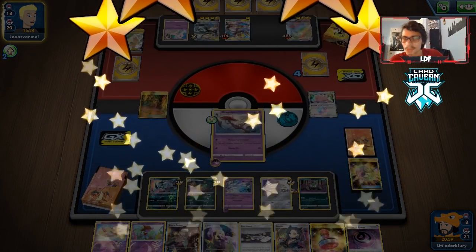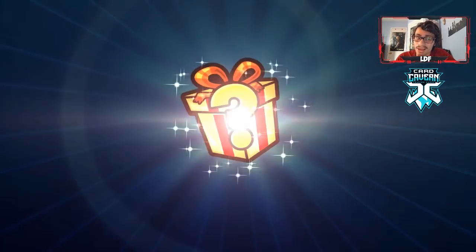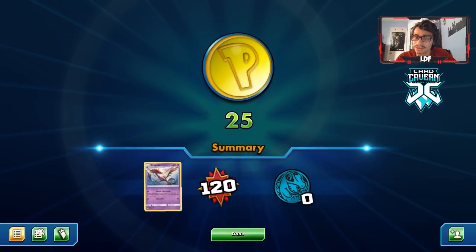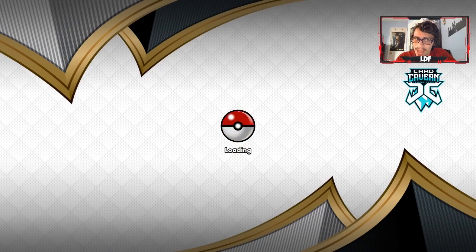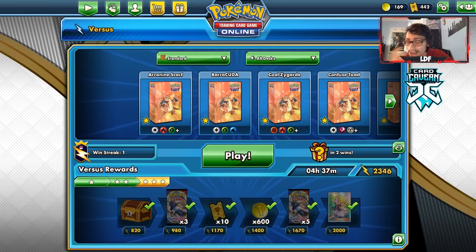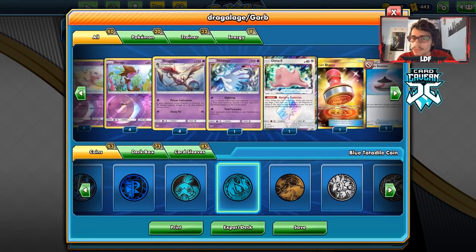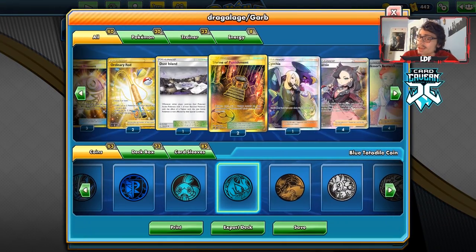We win the game — I honestly didn't think we had a chance. My opponent just threw the game. They didn't retreat Morpeko for some reason, they didn't retreat Bolt Hound, and they didn't even take a knockout with Bolt Hound. We'll take the win any day. Pikarom is definitely one of our worst matchups — we'd probably need to play Power Plant to counter Zero Aura. Let's get into game two with the Dragalge/Garbodor deck.